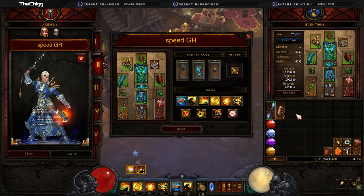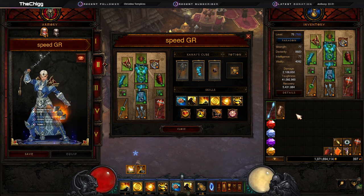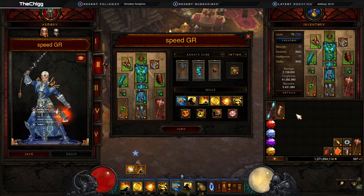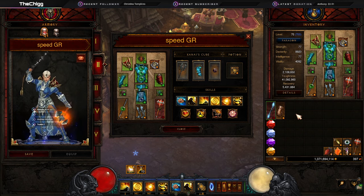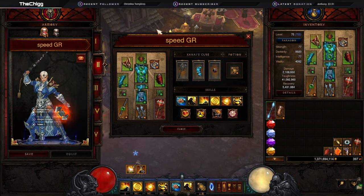What is up Nephilim, this is the Chig coming at you with another Diablo 3 build guide. Today we're talking about Season 30, the Monk, and how much fun I'm having. We're talking about how to speed farm your Greater Rifts. Go ahead and hit that Like button, hit that Subscribe button, and don't forget to hit that bell notification icon.